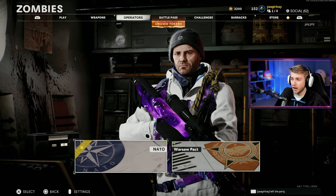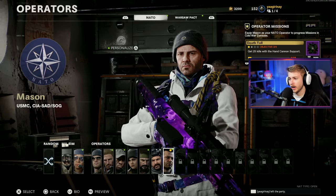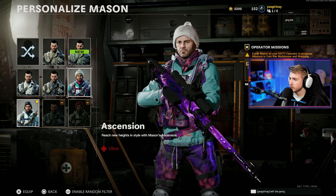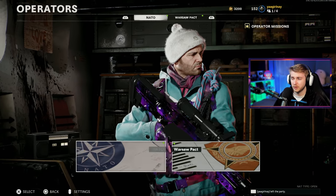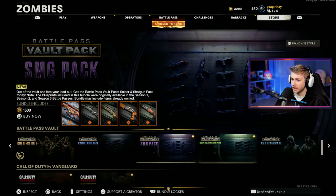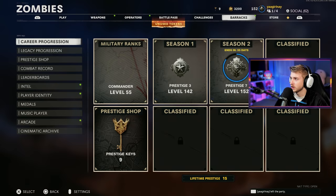I've been having a lot of people ask me what my operator is. I use this Mason operator from the Season 6 Battle Pass here in Cold War. This was the Tier 100 skin — I actually have this unlocked so I'm going to use that. They have re-released some things in bundles in the shop from old battle passes, but I don't think they're re-releasing Tier 100 skins, so I apologize.